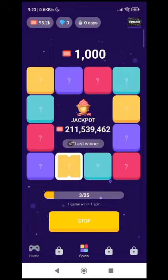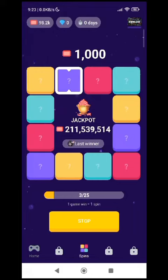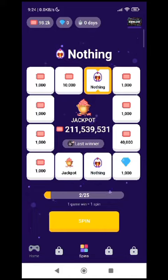The Full Prize box, which instantly unlocks the full prize that you are currently tracking. The More Spins box, which gives you additional spins, usually two. The x5 potion that can boost your ticket amount for the next game. And last, the Jackpot box.